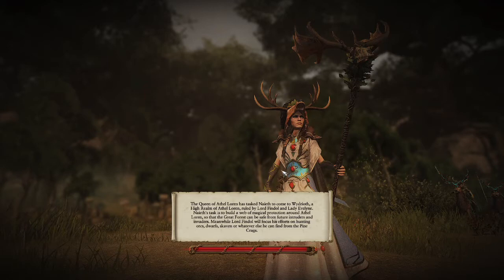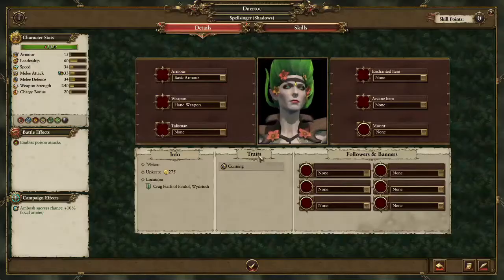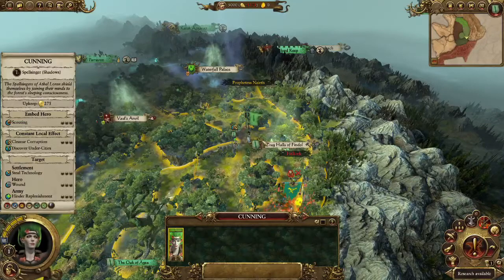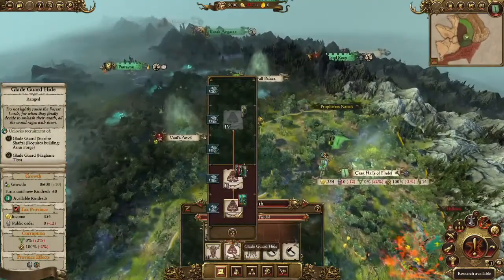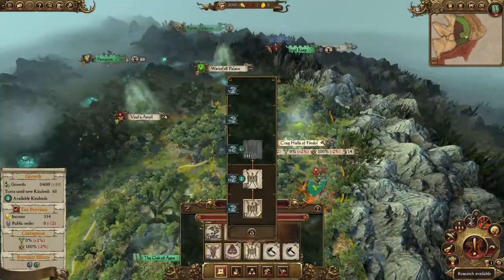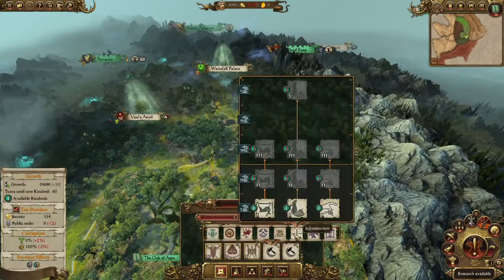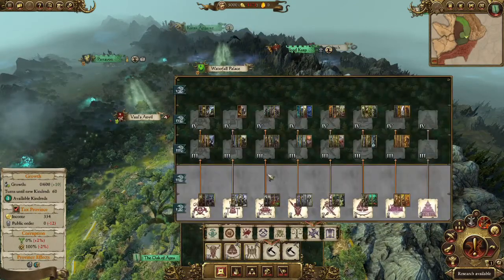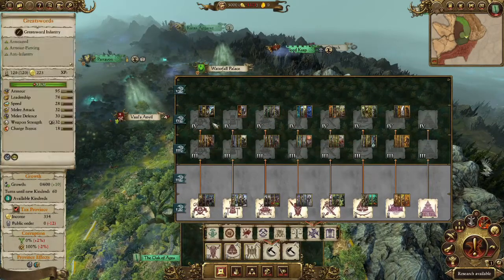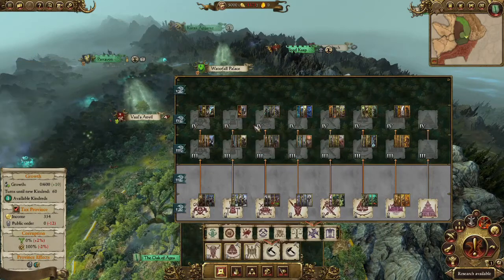Now, down to business. What do you start with? Okay, Spellsinger of Shadows, which is unfortunate. The 'Cunning' trait — not the worst, because Ambush Chance is nice. The Waystalkers are nice; that gives Shadow Dancers and Glade Captains. Trying to get my bearings of what everything does since I haven't really touched Wood Elves in a while.